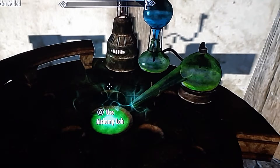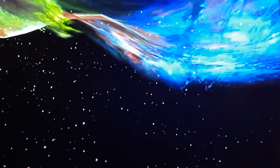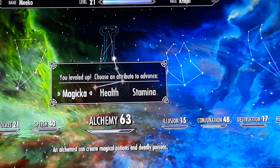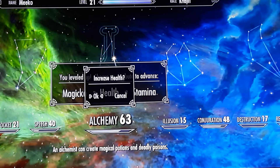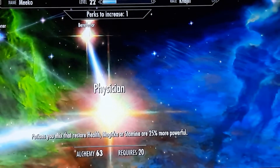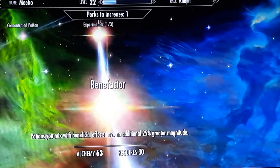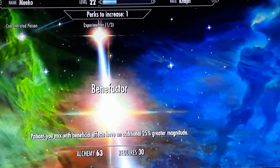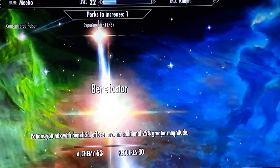I am basically level 21, and my alchemy level is 63. Let's put a point into health, because why not. The problem is I have four points into this perk — benefactor — which if you want, you should always get benefactor because it's always beneficial.